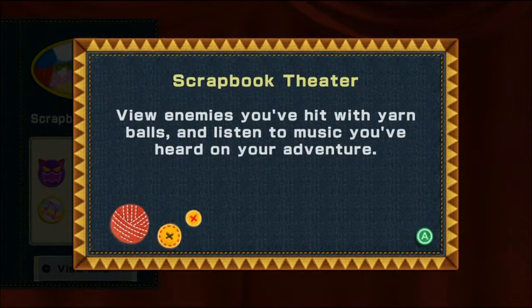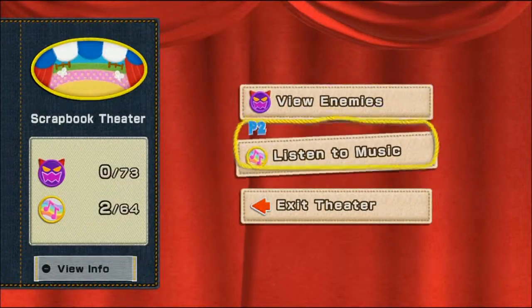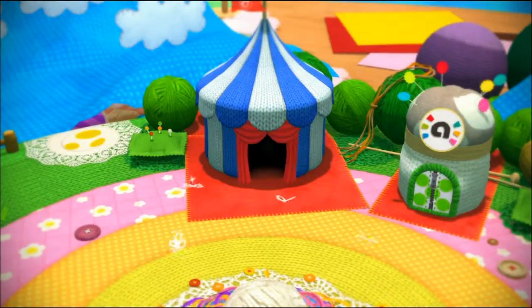It said something about a shop. Oh okay. Scrapbook theater — so we can listen to music, we can view the enemies. Let's just exit this. Yeah, so far the art style is great. This yarn theme works really well for it. Yeah, I really liked the Kirby one when they did the yarn — I think it was Kirby's Epic Yarn or something like that.